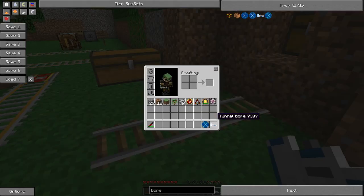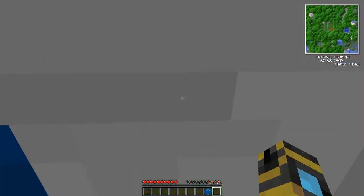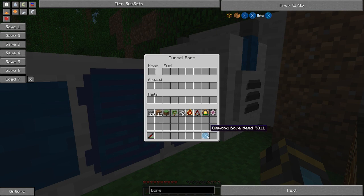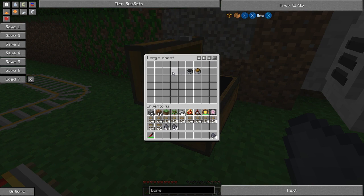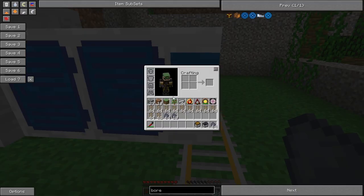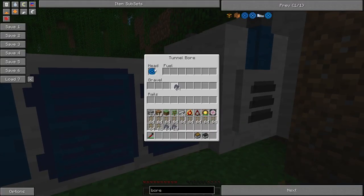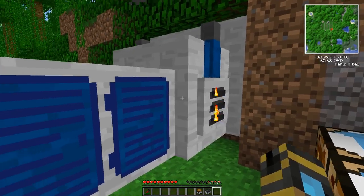What you do is just grab your tunnel bore, place it on the ground, and face the direction you want it to go. There we go - lovely, look at that. You just right-click on it, pop in the head right on the edge, and you can see here that it needs fuel, gravel, and rails. We'll just pop some coal coke right in the fuel section - you can see it's already starting to turn on.